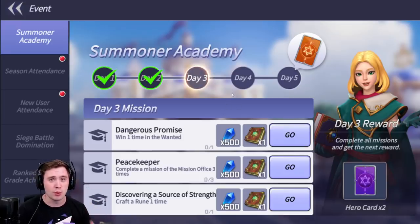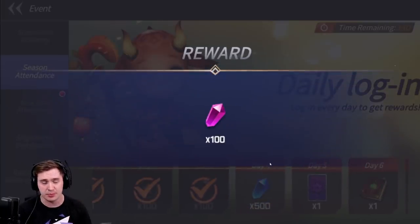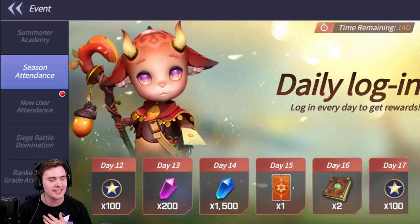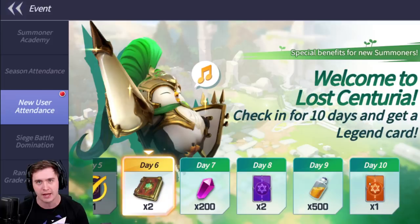There are a bunch of login rewards and different challenges, and there are events going on right now. So if you just jump in and play, you are going to earn some free stuff. There are some legendary items you can get on day 15, and on day 10 you can get a legendary card, which is going to be a massive boost to your account — so click the link down below and download it.